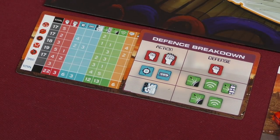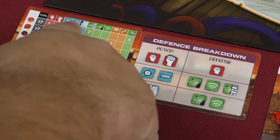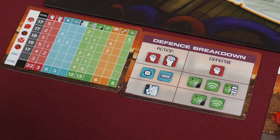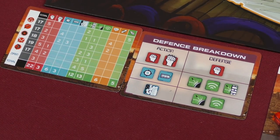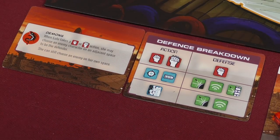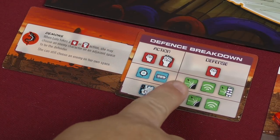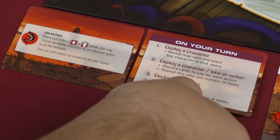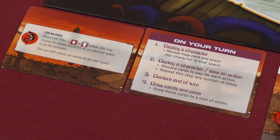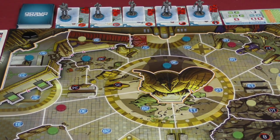A couple of the cards available to you are player aids. One side shows the distribution of the different kinds of attacks and abilities throughout your deck, along with how many each character can perform. The other side has the special ability reminder — like Lulu's ability — plus a defense breakdown showing which actions require which defensive icons to counter, and a sample turn.